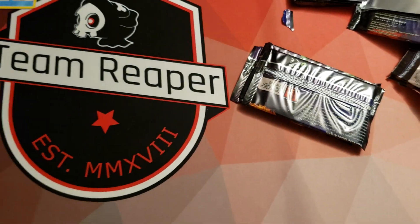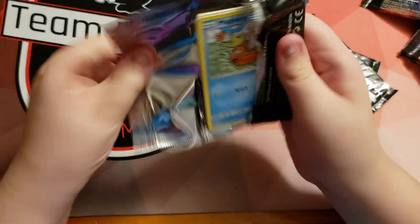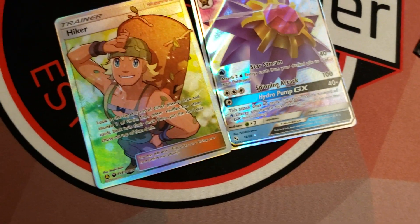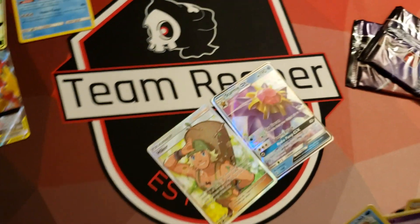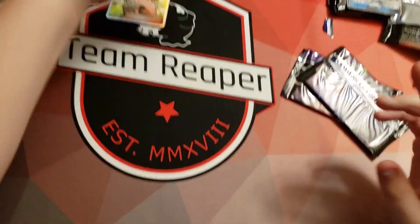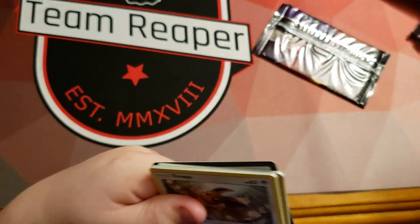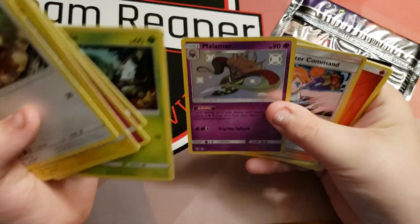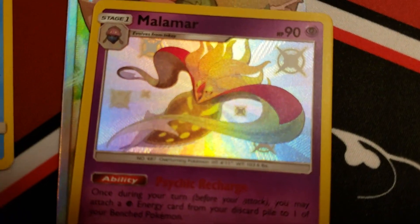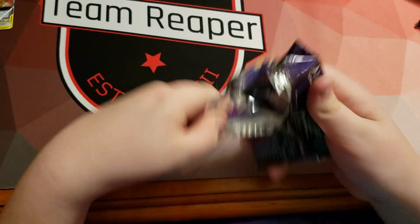It's a Mr. Mime — all right, creepy. Double nice — Star Mime GX and a full art Hiker! A double pull in one pack — that's actually pretty cool. Oh — Shiny Malamar! Nice right there, awesome! Last pack for this tin.